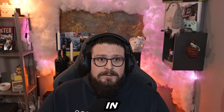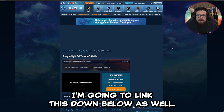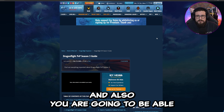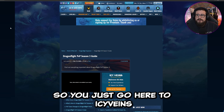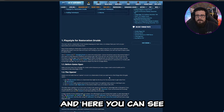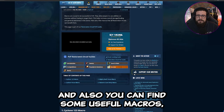If you're not sure about the rotation for your spec, I would recommend icy-veins.com — I'll link this below as well. Here you can find your basic rotation for both defensive and offensive burst, and also see the basic macros you might want to use for that spec. You just go to Icy Veins, go to PvP, choose your spec — Restoration for example — then playstyle and rotation, and there you can see everything you need.